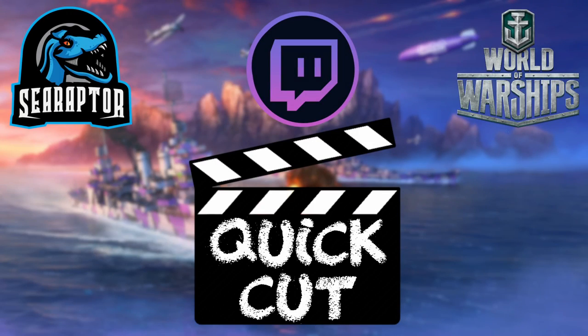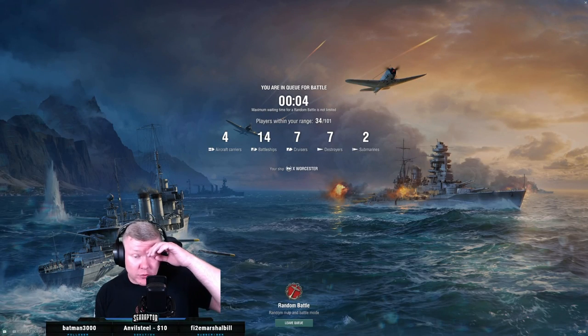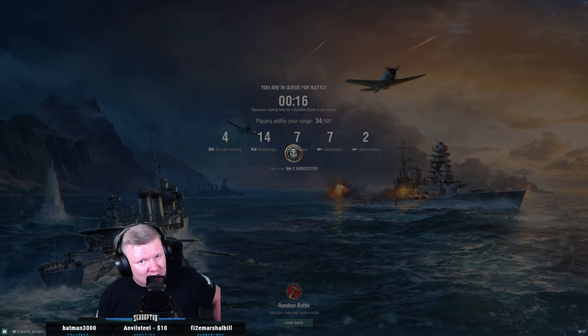Let's go play some Wooster in randoms. I posted that Minnow game from a couple weeks ago where I absolutely destroyed that Emelman's air group, and somebody said 'why would you play that ship, Wooster is so much better.' They function differently — Wooster can't stealth radar for one, her AA is better, and she does get defensive fire which makes it even crazier, but she still can't stealth radar so destroyers can see you coming.